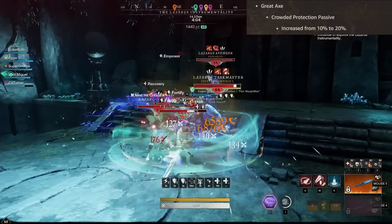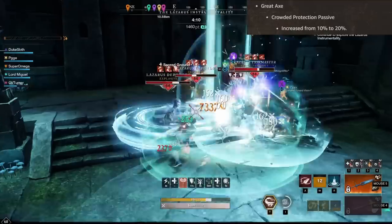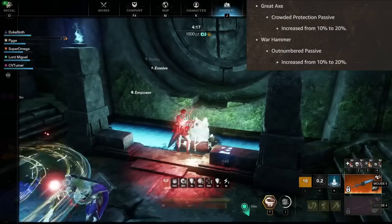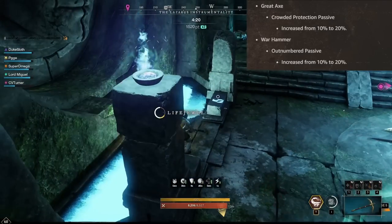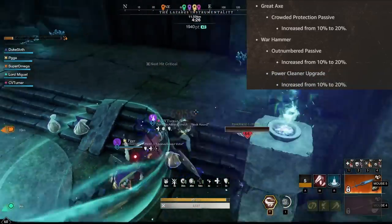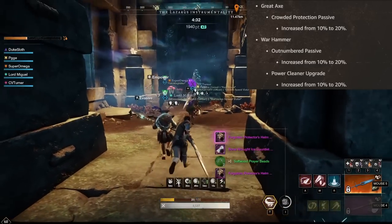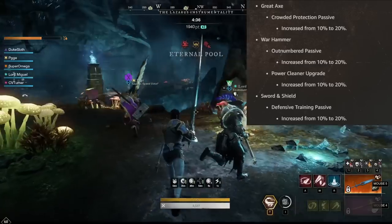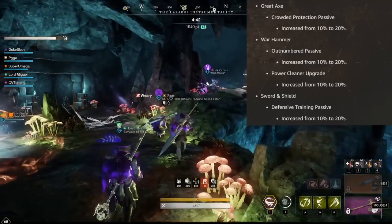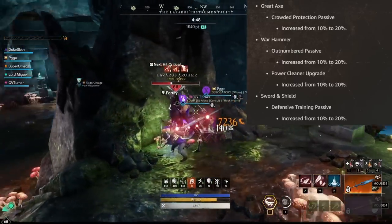When it comes to mitigation, there are also weapon changes. The Great Axe gets an increase to crowded protection from 10% to 20% — a direct armor increase when three or more enemies are within four meters. The Warhammer gets something similar with the Outnumbered passive, also increased from 10% to 20%, requiring two or more enemies within three meters. Power Cleaner, the first upgrade of Clear Out, is increased from 10% to 20% fortify. For Sword and Shield, the Defensive Training passive is increased from 10% to 20% fortify when you block an attack. Combined with the buff to sturdy fortification, Sword and Shield would have pretty massive fortification in PvP as long as you're not switching weapons.